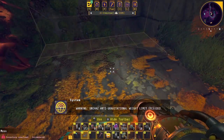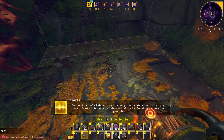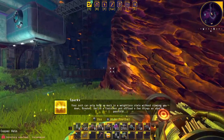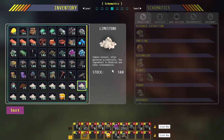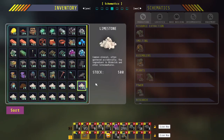Warning - your anti-gravitational weight limit has been exceeded. Your suit can only hold so much in a weightless state without slowing you down. Breaker, get to a container and offload a few things as soon as possible. I am over-encumbered. Awesome.